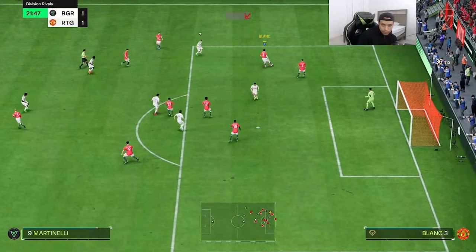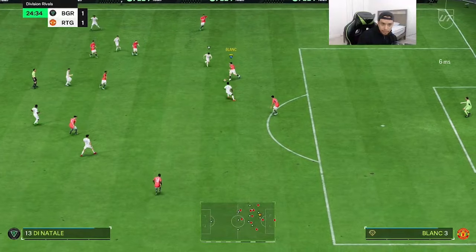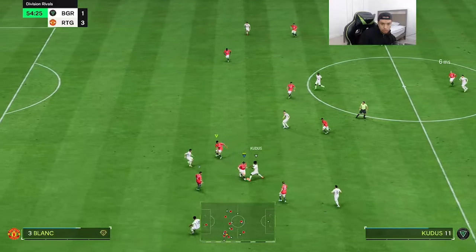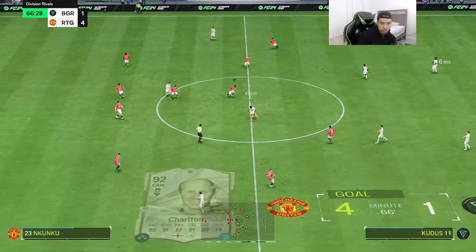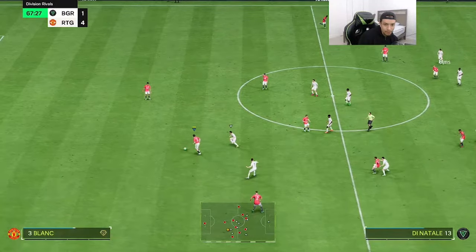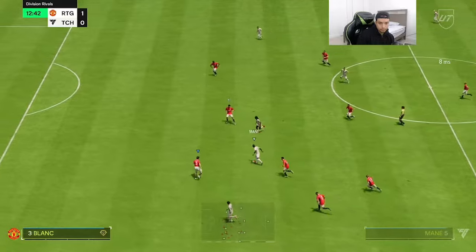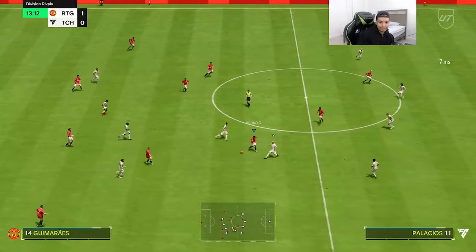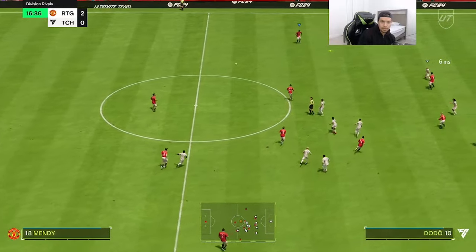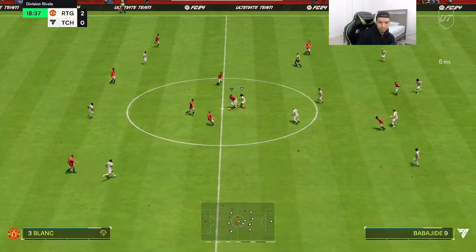Nice shot, bodies Di Natale right there. Never mind, he got the interception. Nice tackle, nice and clean — not committing a foul right there. He's going to wide-ball it — easy interception. Good step right there from Blanc, nice tackle once again from the card. Good pass out the back. What a step — him being 6'4" keeps onto the ball as well, good stuff.